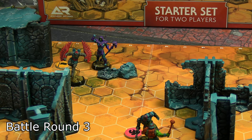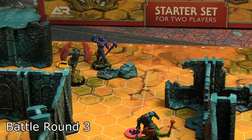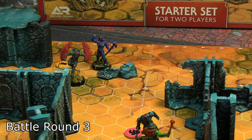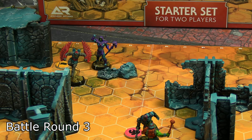Skeletor ended round three by moving all the way to the top of the table and firing a Magic Blast at Stratos. With Stratos having fewer mana than Skeletor, the Magic Blast rule gave Skeletor seven attack dice. After defense rolls, two successes got through for one damage. Skeletor spent his other AP moving toward the back objective to threaten Stratos in the final round. End of round three: no objectives score as the central one is contested and the others are either in deployment zones or unreachable.